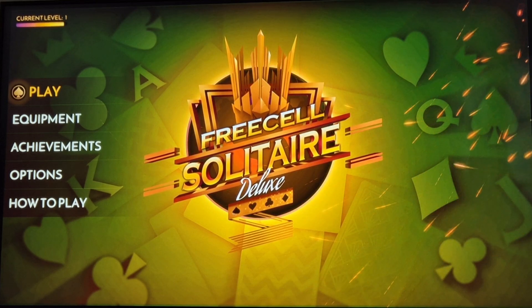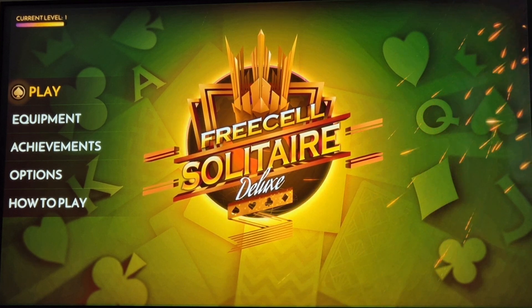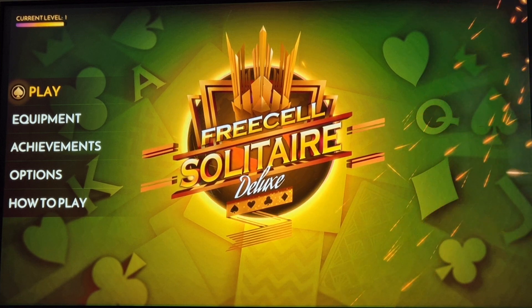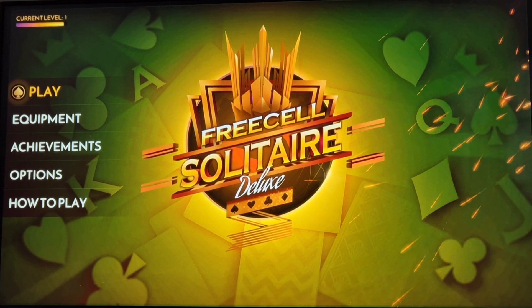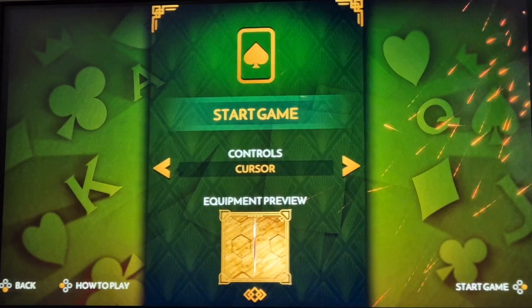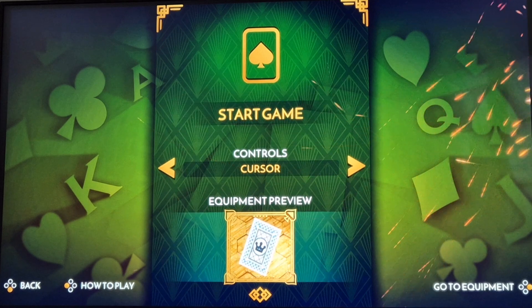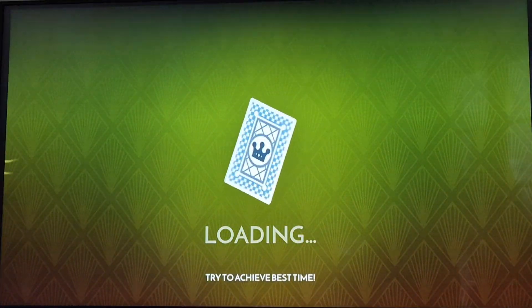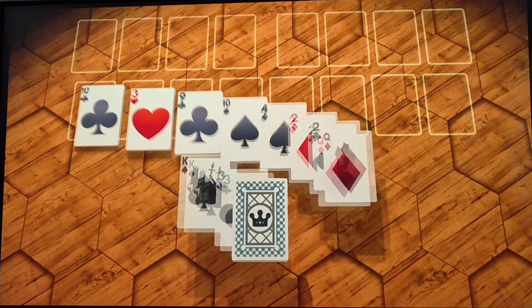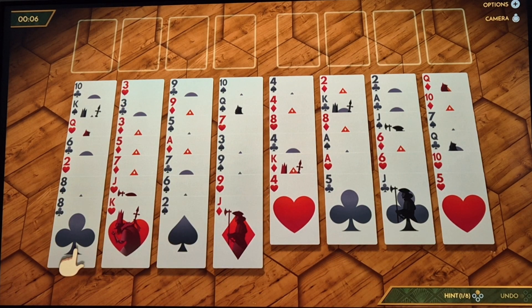Right folks, one of the most basic and cheapest games on the Nintendo Switch is FreeCell Solitaire Deluxe. Sounds a bit like the Antiques Roadshow, didn't it? You do unlock levels as you go along and you can unlock different sets of cards and stuff like that. But let's just get into the game. You can play this in handheld mode or on the television, and I think you'll agree right away that this just looks luxurious.